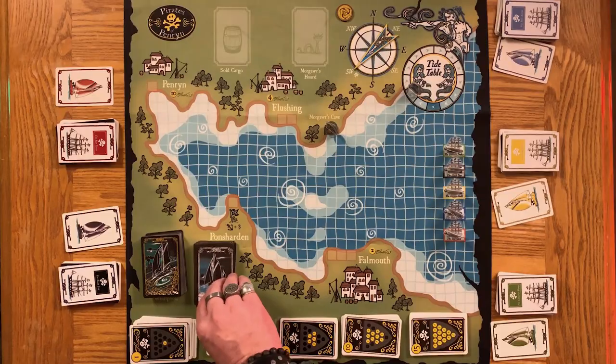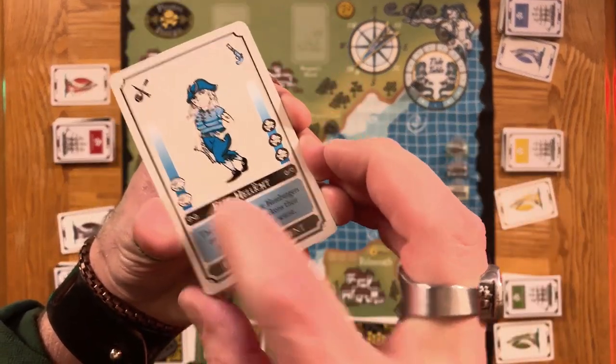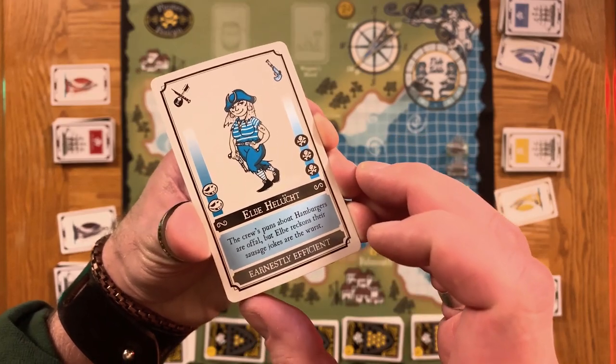All that's left is to pick first player. You could flip a coin, roll a die, or whatever method seems fair. But the rules say that each player takes the top crew card and compares the combined total of both the charm and ferocity, then returns those cards to the bottom of the deck.